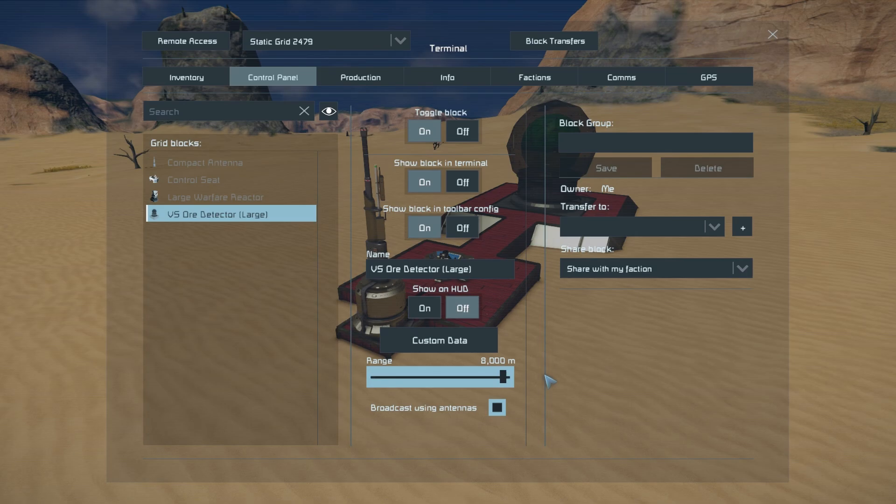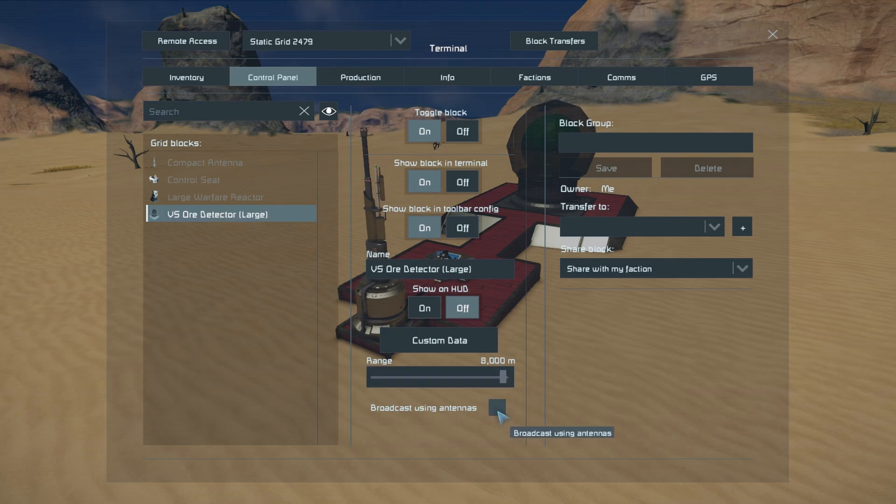Coming back into here and scrolling all the way down, we can make it so it uses the antenna to actually broadcast the ore in your area. Or if you don't have an antenna, or don't want to use one, you simply untick that, and then when you sit into a seat it'll just show up on your HUD.